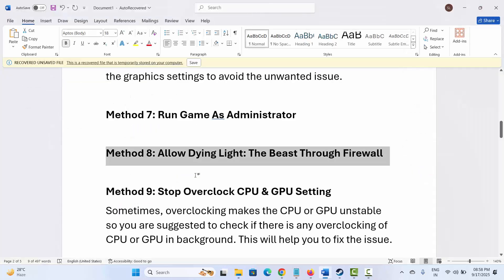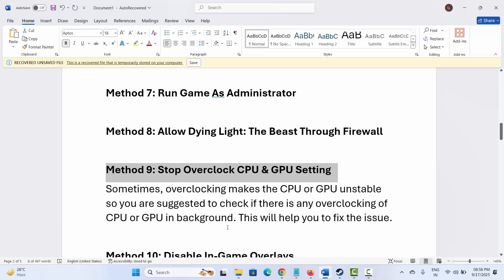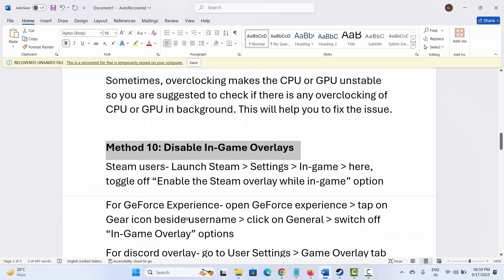After that, try to play the game and see if it is working. If not, the next solution is to stop overclocking CPU and GPU settings. Sometimes overclocking makes the CPU and GPU unstable, so check if there is any overclocking running in the background and stop it. This will help fix the issue and allow you to play the game without any problem.